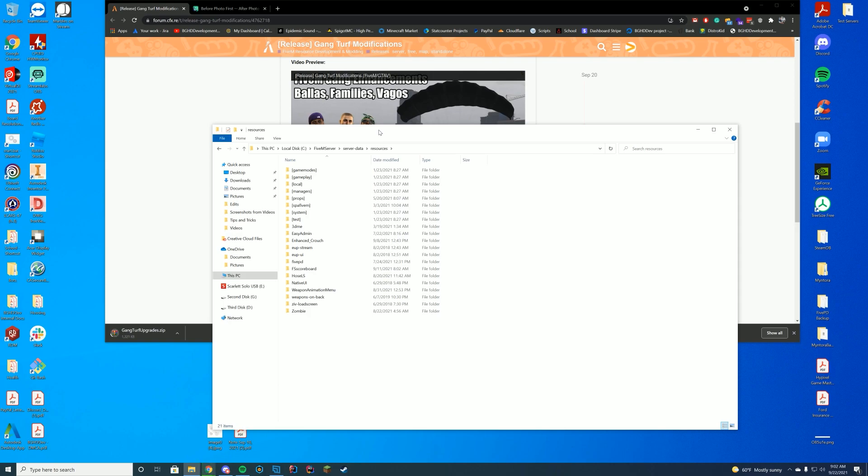If you are on TxAdmin, it would be your TxData folder. Or if you are on a local or VPS setup, like I'm doing here, you're going to go to your server data resources folder where all your other resources are. So now I'm going to wait for this to finish downloading and then let's install it.